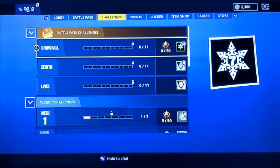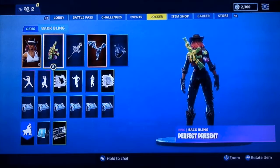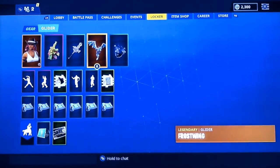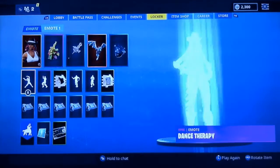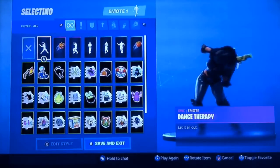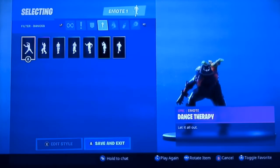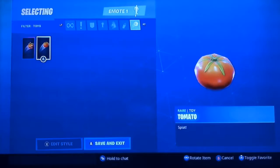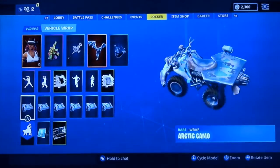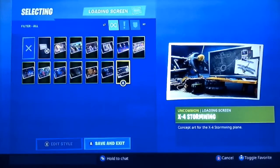Before I show you the battle pass, let me show you what is also different — it's the locker. The locker is also different. For your outfit you have your skin on this side, your back bling, your pickaxe, glider, and contrail. That's all the same. And then you have all your emotes. Now the emotes are separated into different types: the dancing emotes, all the emojis, the sprays, the toys, and of course you got the music and then the loading screen.